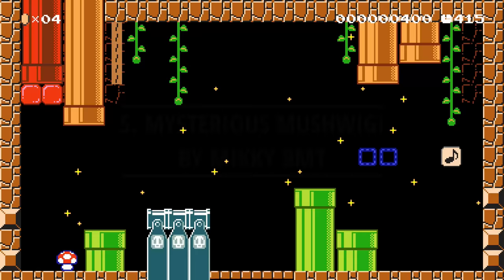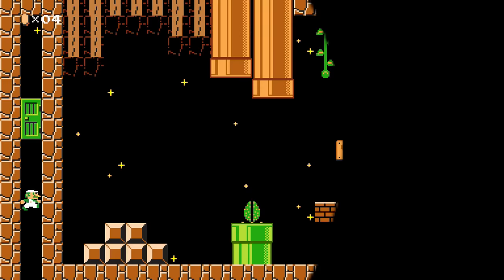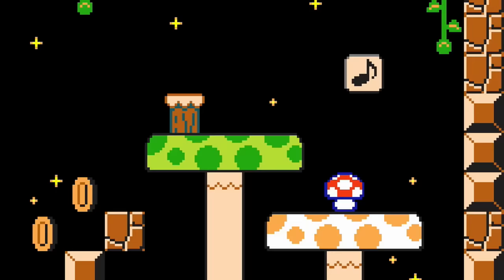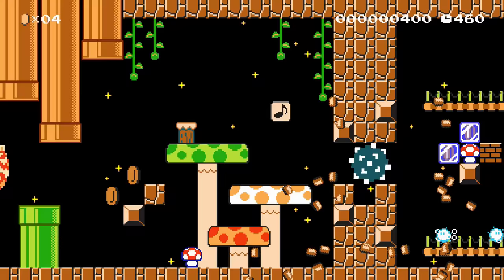Luigi's always wondered what it would be like to be a mushroom. In this dream, he becomes the Super Mario Bros. 2 mushroom. In the Night Ground theme, the Super Mario Bros. 2 mushroom jumps whenever Luigi does. Using custom auto-scroll combined with scroll stopping, Luigi can sleep underneath the stage while we focus on the mushroom. Each room has a test for Mushweegee before he can move on. If Mushweegee can jump on the note block, a giant spike ball appears to break the scroll stop and push him forward to the next room.